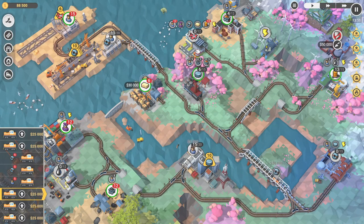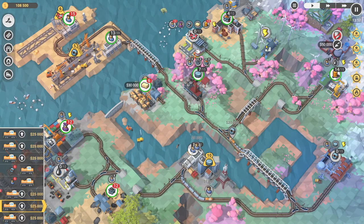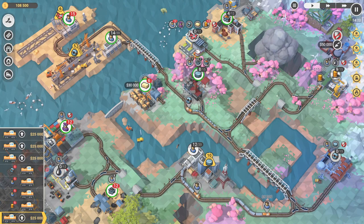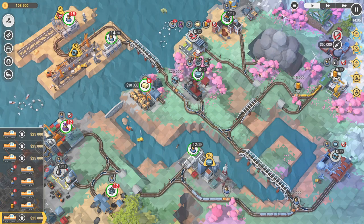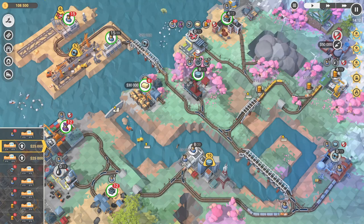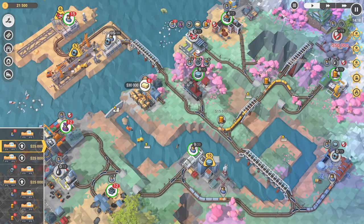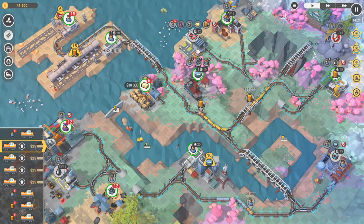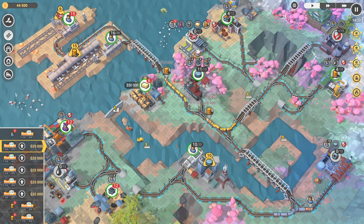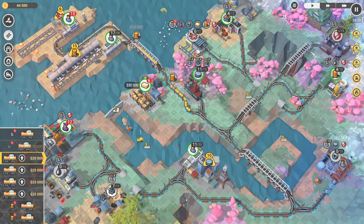I'm going to start spamming some passenger trains in here. There's two. Let's start sending these off — just like so, there's the third one that we're going to need in here. I'm going to build a bridge right here and purchase this power plant now. Connect this across — I need to start feeding all this coal around to the power plant.